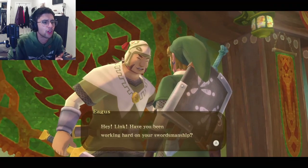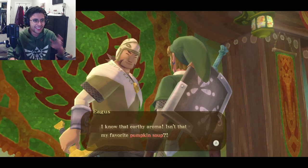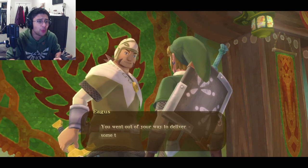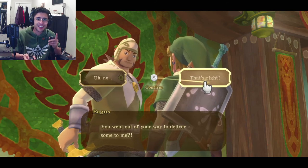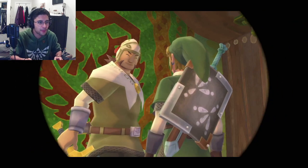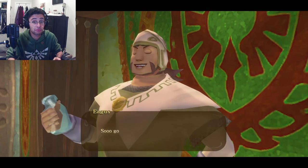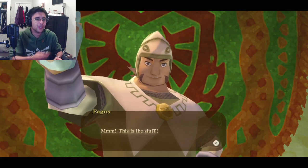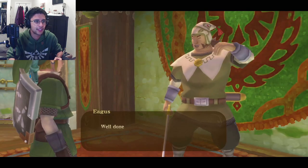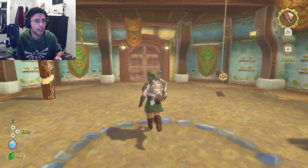"Hey Link, have you been out working hard on your swordsmanship? Hmm, I smell something. I know that earthy aroma. Isn't that my favorite pumpkin soup? You went out of your way to deliver some to me?" That's right — out of the kindness of my heart. "Yes, give it to me." "So good. This is the stuff. Pumpkin soup's the best." Well done — say thanks to the owner for me. Let's go back and say thank you to the owner. I'll see you at the lumpy pumpkin.